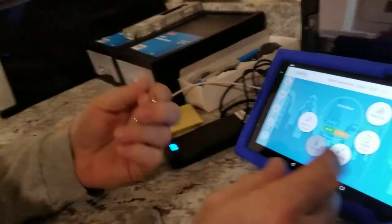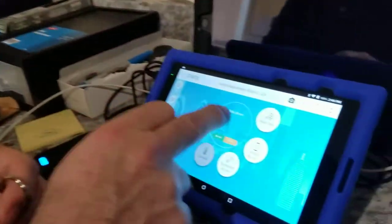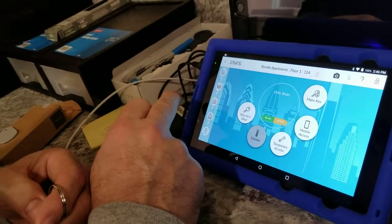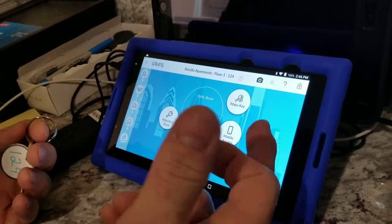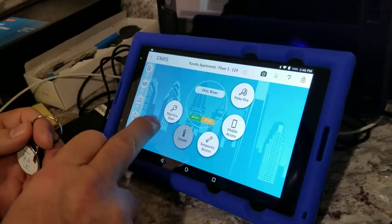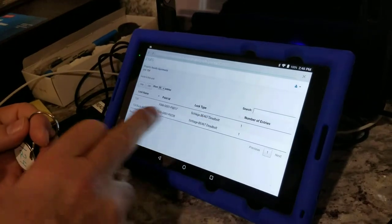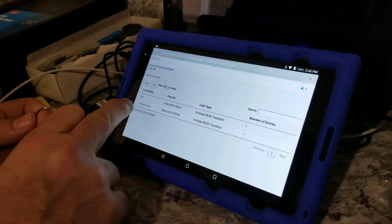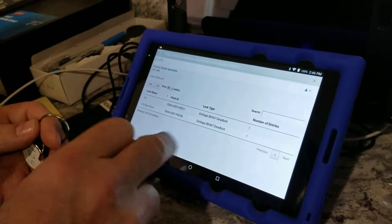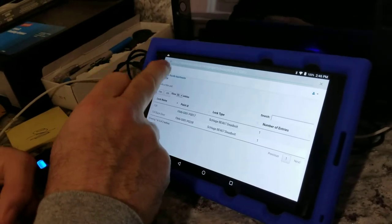That's the process — that's it. Now all you have to do is go back to Home. If you want to do a second person, you click on the second person then go through the same process. While you're in here, if someone says they were supposed to have two keys, you press their name, then Keys, and you see what's assigned — which doors they have, back door, front doors, first floor, how many keys are made, how many entries.